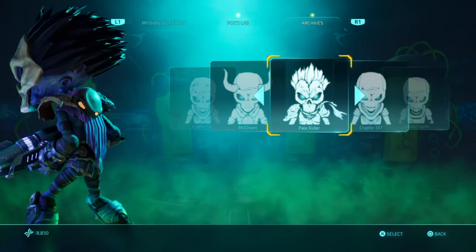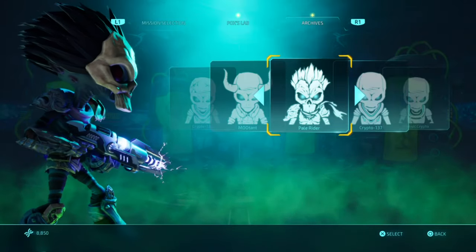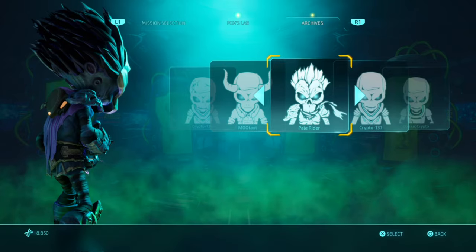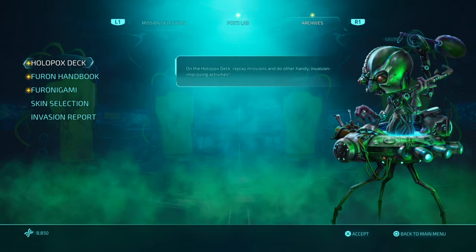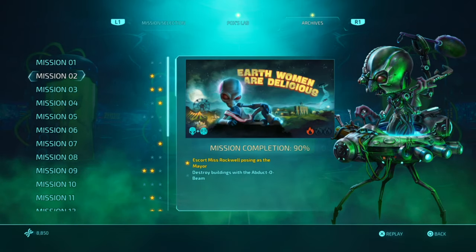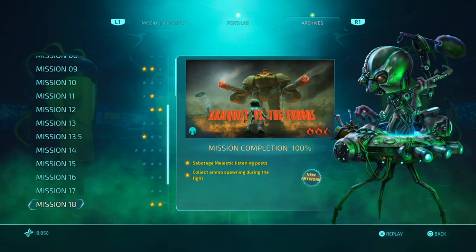What is up guys, Matt from School Busters, and today we're on Destroy All Humans — this is how to unlock the Pale Rider. What you have to do is complete Mission 18. Go to Mission 18 and you have to sabotage the Majestic listening posts, and then collect ammo that spawns in during the fight. So that is what you have to do to unlock the Pale Rider, so let me just show you.